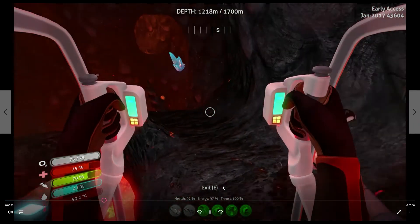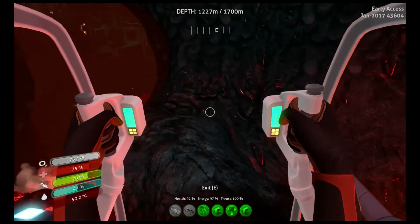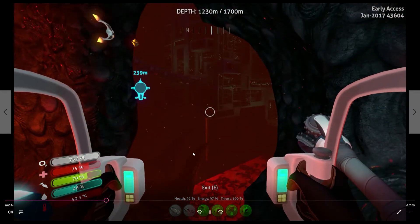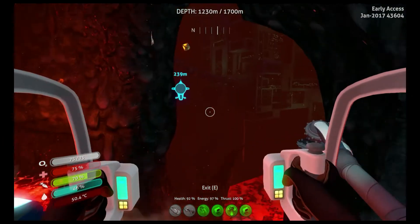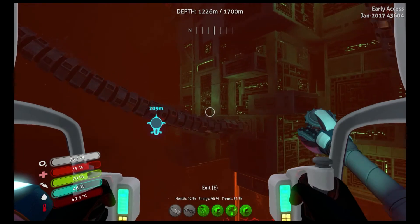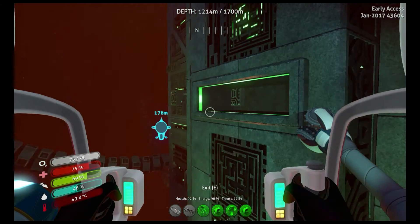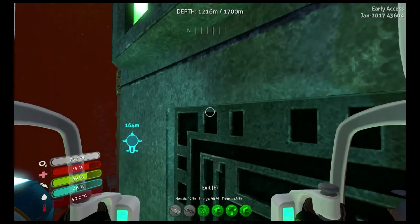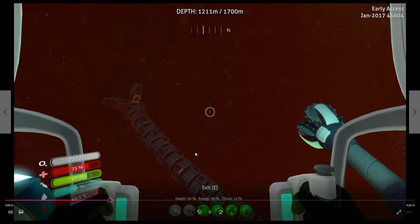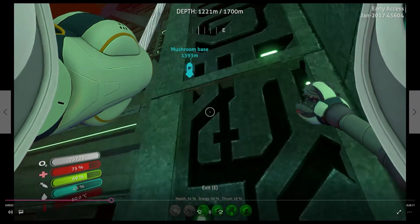There are some cryonite deposits, and there's the base. As I said, I think I came in from the other side the first time — I saw it without my prawn suit. I wouldn't recommend doing this without the grappling arm because it's pretty tricky trying to get in here without it. I had the extra thrust as well, so that helps, but I would definitely recommend having the grappling arm.